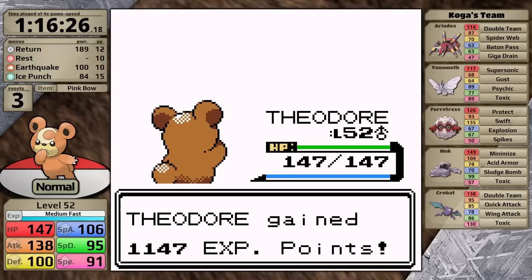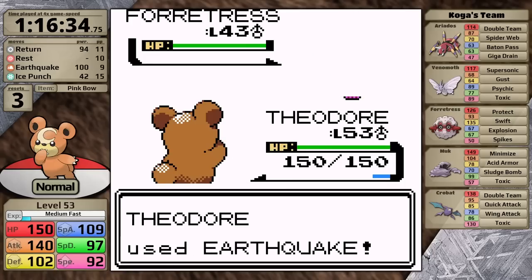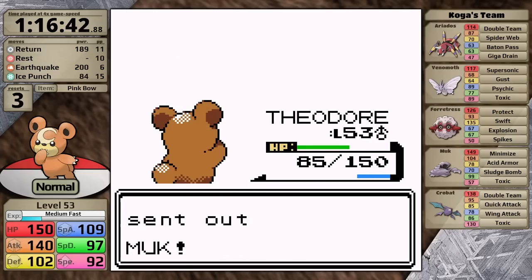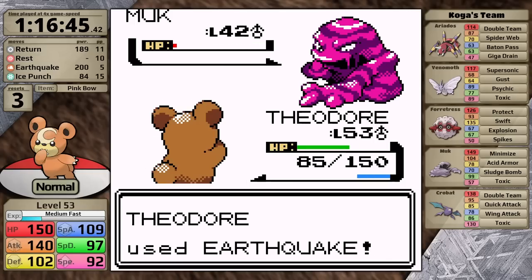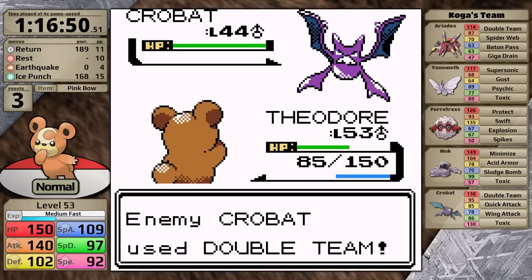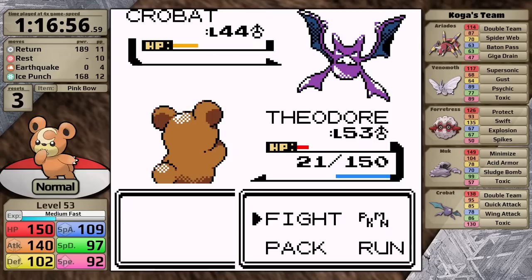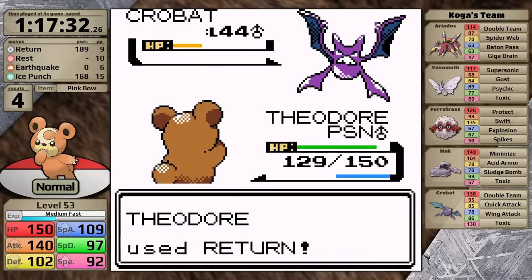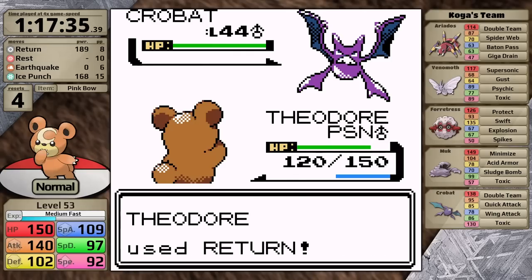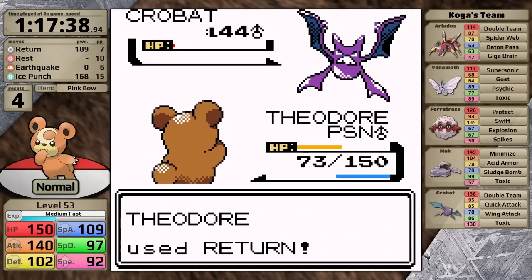We've made it to Koga — it did require some luck, and I really should have planned for that Will fight much better. I don't expect Koga to be much of an issue, but it takes me four turns to knock the Forretress out and it actually gets a critical hit, taking Teddiursa to just over half health. Next is Muk — Earthquake polishes it off easily in two hits but it only sets up Acid Armor so I took no damage. However, Crobat comes out and it's way faster than Teddiursa. It sets up Double Team right away, I miss my Ice Punch twice, which gives Crobat time to take me down to red health, and Teddiursa is lost again. In my second attempt against Koga, the Crobat doesn't get nearly as annoying and I finish it off.